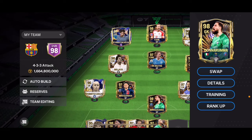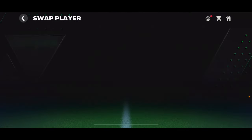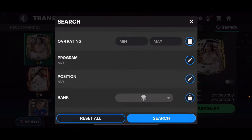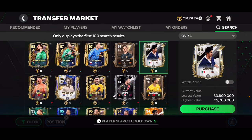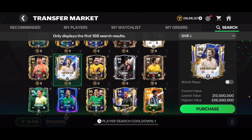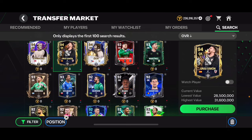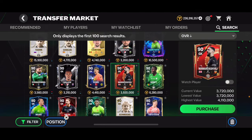A very important thing for both head-to-head and VS Attack is to have a very good goalkeeper. If you don't have a great goalkeeper, you are going to concede a lot of goals and lose matches. The goalkeeper is one of the most important positions in the game. I have Donnarumma, which is very good, but for cheaper options Unai Simon at 94 overall is great, and there's also a 92 overall Unai Simon or a 90 overall Mamardashvili. Other good options include Alisson, Donnarumma, and Chesney. Make sure you get a solid goalkeeper.